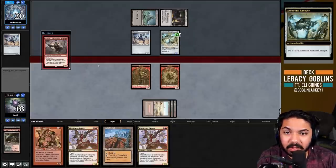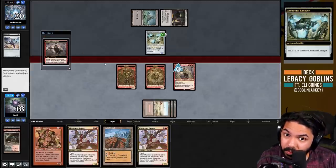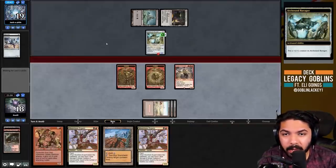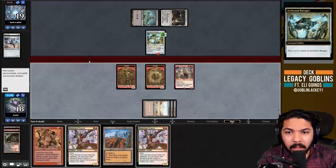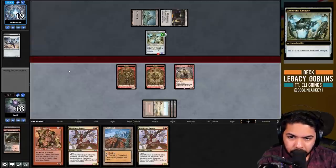I thought they were sacrificing the Arcbound Ravager - that would be something. Crater Maker is really good against Arcbound Ravager. If we draw Crater Maker next turn, we can kill the Ravager, and if they try to offload counters onto Mishra's Factory we can Wasteland the factory afterwards. We're in a really good spot.